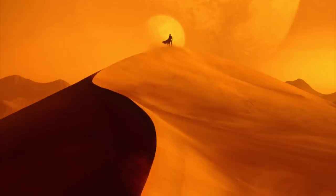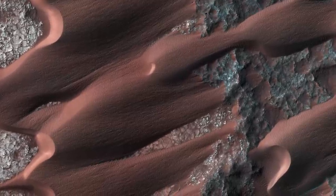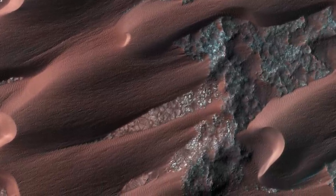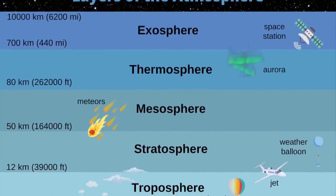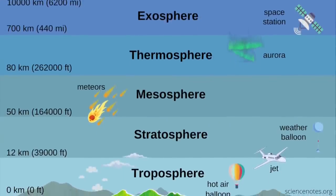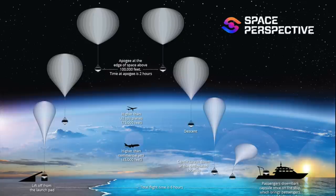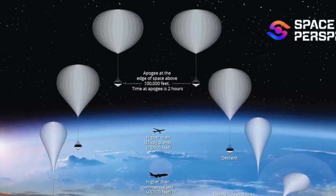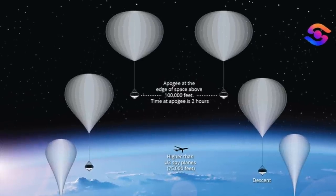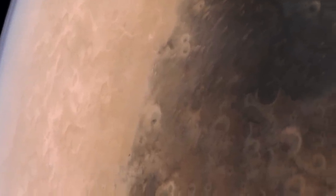Mars qualifies as a dune planet. It has lots of huge and even beautiful dunes, despite an atmosphere with less than 1% the pressure of Earth's atmosphere. The atmospheric pressure at the surface of Mars is equivalent to about 100,000 feet above Earth's surface in its stratosphere — where lighter-than-air balloons still have enough air to be lighter than, and enough wind to drive them at 10 miles per hour or more. So there's plenty of air on Mars to make sand dunes, but they're only one kind of wind-created landform.